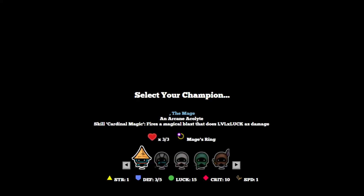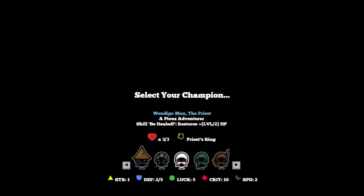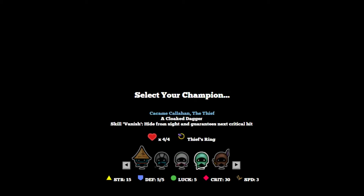Okay, let's select our champion. We only have 5 champions to select from here — I believe in the full version we'll have all 20. We have the Mage, an arcane acolyte — skill Cardinal Magic fires a magical blast that does level times luck as damage, 3 health. Brutus Grimdark the Warrior, a hardy fighter — skill Armor Up adds plus level to your defense, 5 health. Wendy Goman the Priest, a pious adventurer — skill Be Healed restores plus level divided by 2 HP, priest ring, 3 health. And Kakemi Kalahan the Thief, a cloaked dagger — skill Vanish hides you from sight and guarantees your next critical hit, basically invisibility, 4 health and a thief's ring.